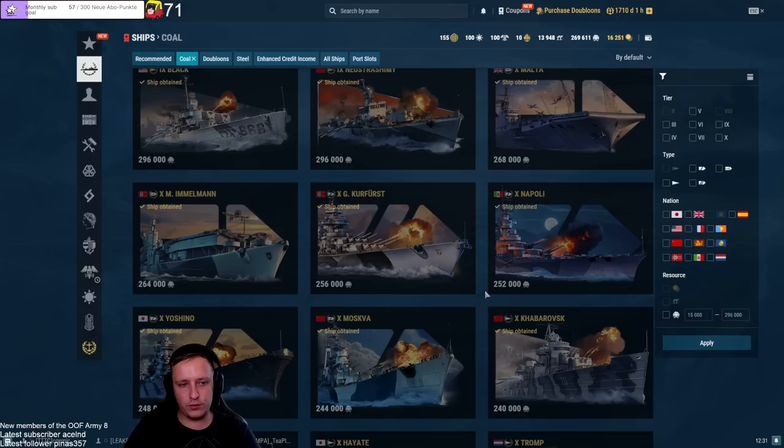It still has a high HP pool, decent armor, and the turtleback. There's no truly bad tier 10 battleship; even Cristoforo Colombo can still perform decently. GK is not a first pick — it's decent but nothing too strong. If you take it, build it as a tank build, not a secondary build, since secondaries are nowhere near as effective as they used to be.